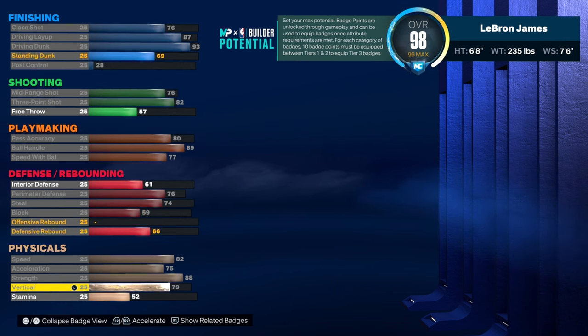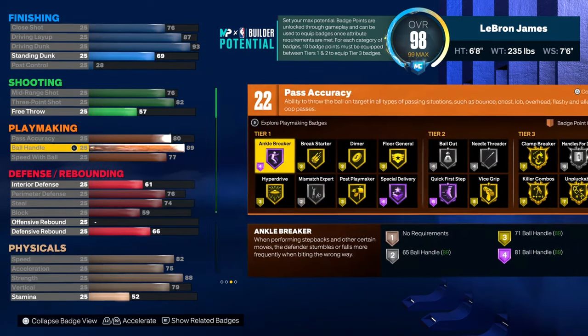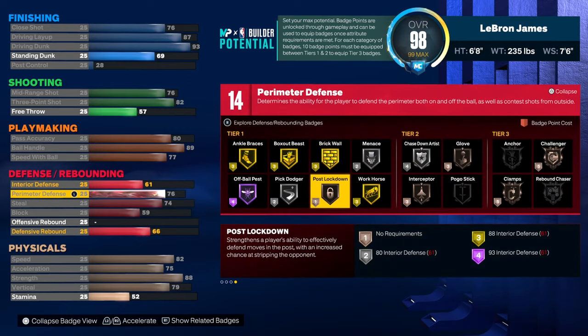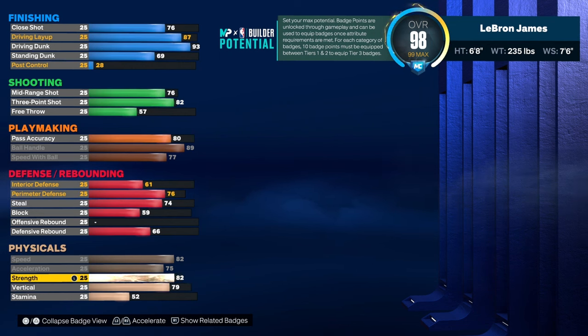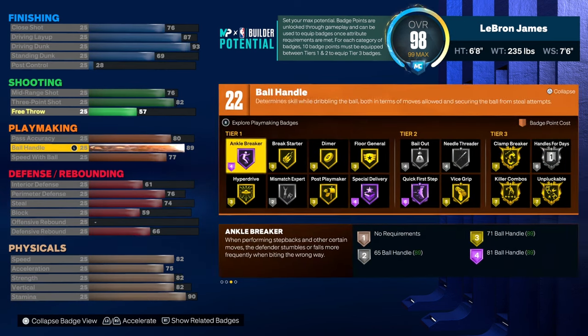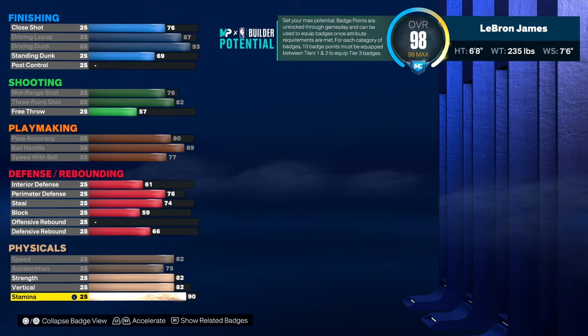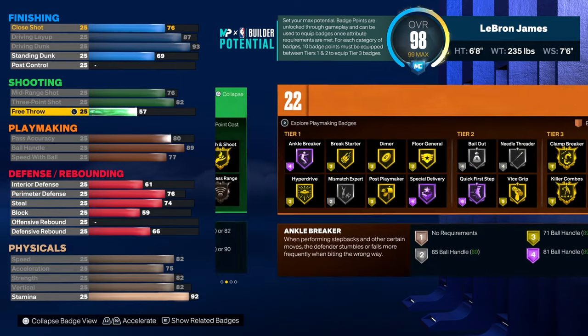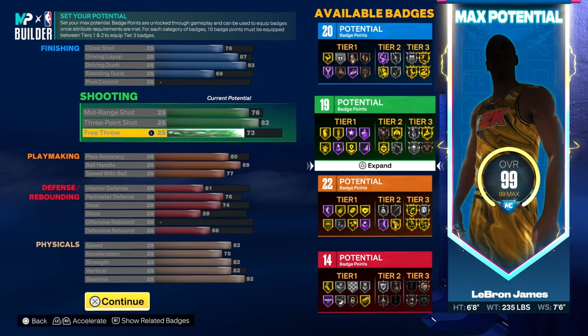Put your vert to an 82, strength to an 82, and stamina to a 92.